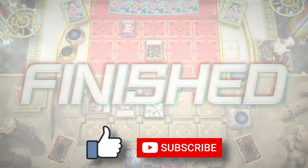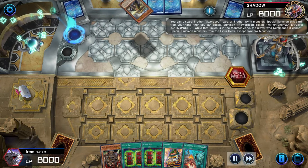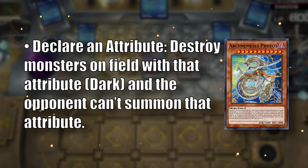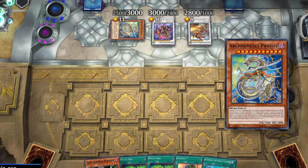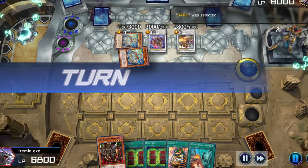Don't forget to hit that like button before we check out Game 3! We have a decent start this game, but we drew one of our jackpots, which is a little awkward. Our opponent is playing Sword Soul, so they summon Baran, Qi Zhao, and of course Arch Nemesis Protos. This card can declare an attribute of a monster on the field and prevent the opponent from summoning anything that shares that attribute during the next turn. They declare dark, which matches our Dark Scorpion. However, Protos only stops the special summon of a dark monster, so we can just normal summon the burglars and go for our combo.